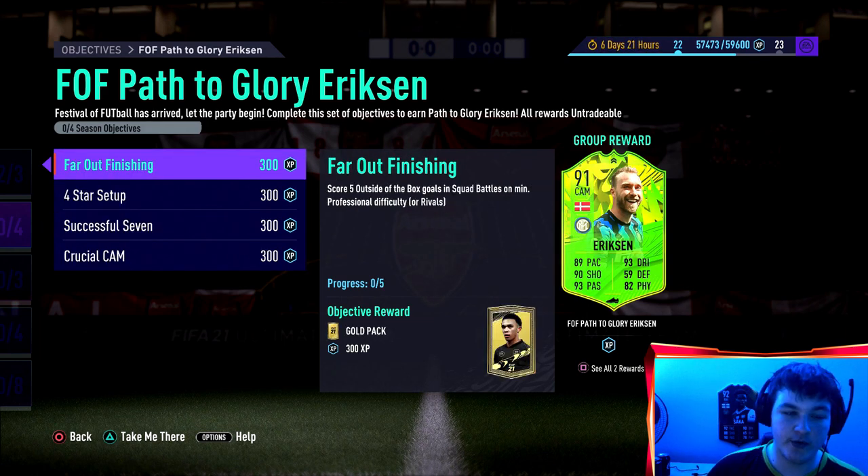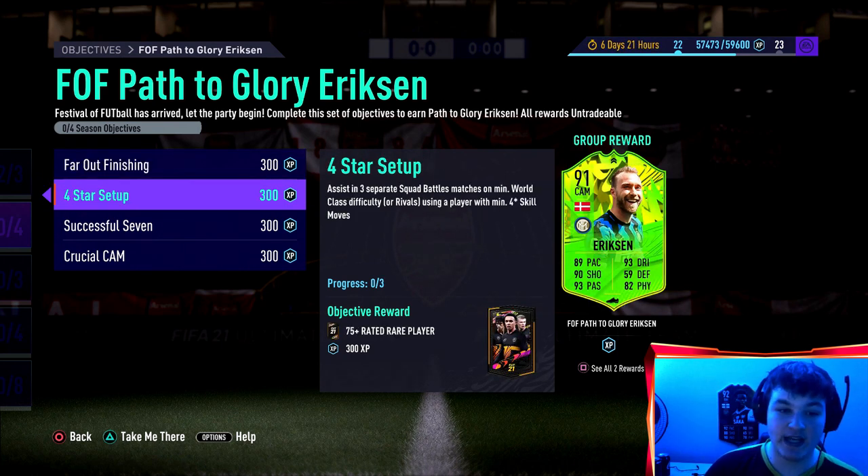Starting off, working from top to bottom - far out finishing: score five outside of the box goals in squad battles on at least professional, or you can do it in rivals. It can be in the same match as well, so happy days. Outside of the box goals in squad battles are relatively easy, especially on world class or professional when you're facing a really poor team.